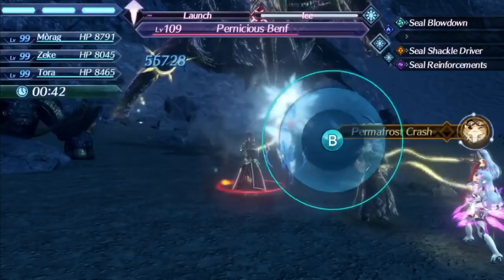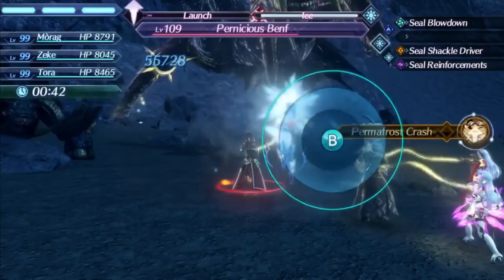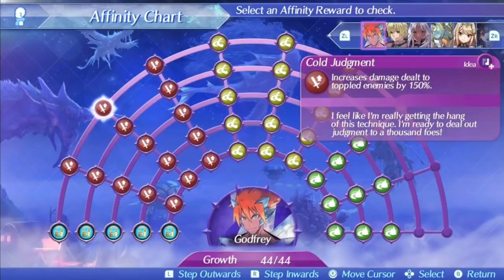Godfrey's level 2 special is Cold Judgment. This special is also only a single hit because any more would be overkill, and it also doesn't have a super high damage ratio because Godfrey doesn't need it — starting at 400 at level 1, rising to 560 at level 5, and 580 at max affinity. What this special does do is increase damage to toppled enemies, and Morag has a topple art on Godfrey so you can get this bonus effect without too much issue. It even has a decent area of effect radius, so multiple enemies beware the might of Godfrey. Truth be told, I probably still wouldn't use this special super often simply because it's not the fastest, but that's okay because Godfrey has plenty more to offer.